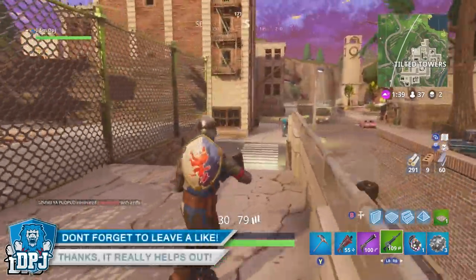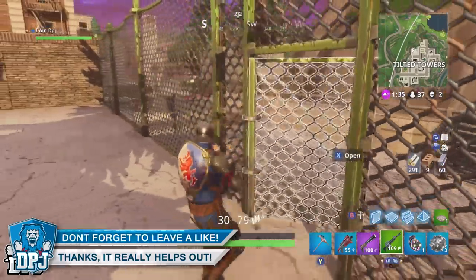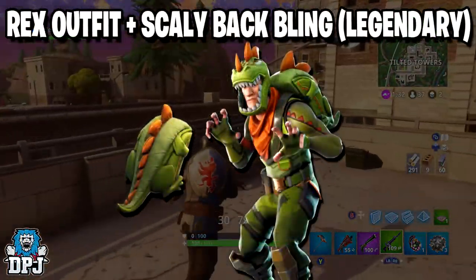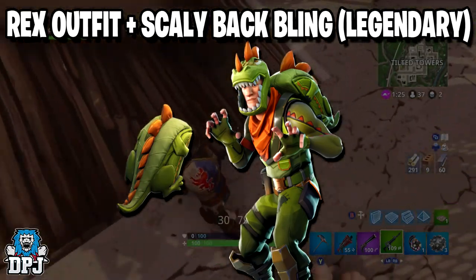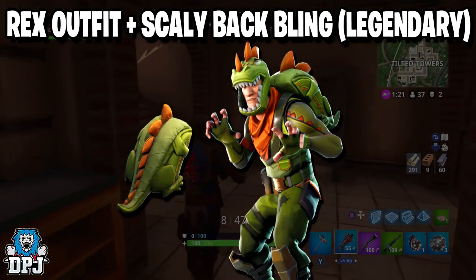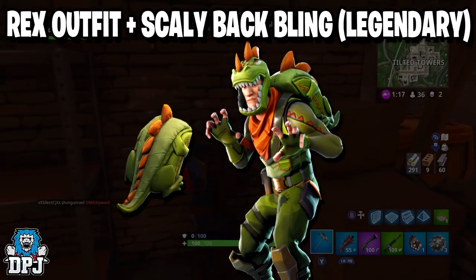We have some epic looking gear which will become available over the coming weeks. First up we have the Rex outfit and Scaly back bling. These are legendary items and they look incredible — seriously digging that backpack for sure. Epic never seems to let us down with costume design and these are something I definitely want to run around using.